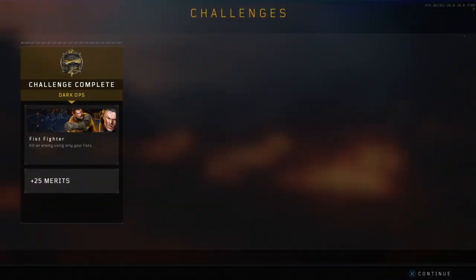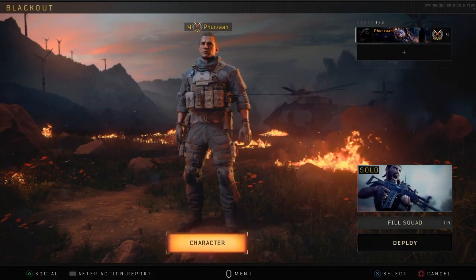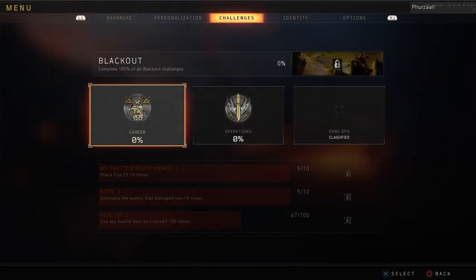Once you finish the game and go back to your main menu, you'll see your challenge pop up and you'll have got the Fist Fighter calling card. Personally this is okay, nothing great, but I hope this video was helpful. If it was, don't forget to drop a like, comment and subscribe. It's been your boy Furza, I'm out, peace.